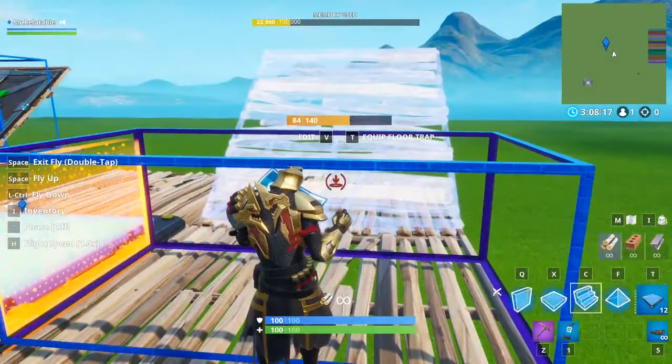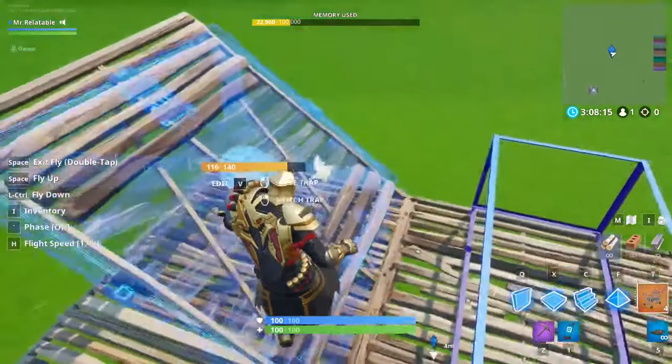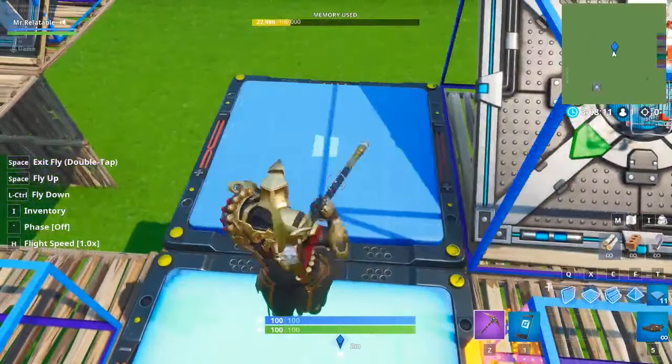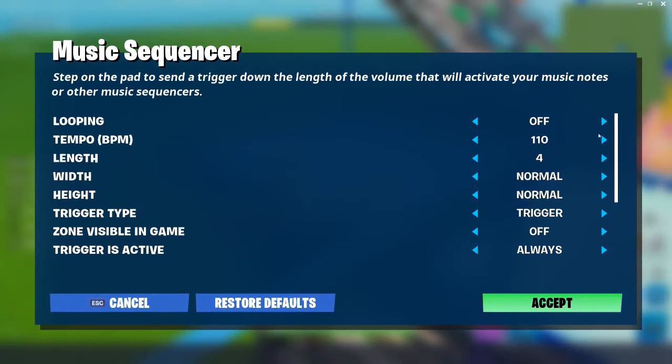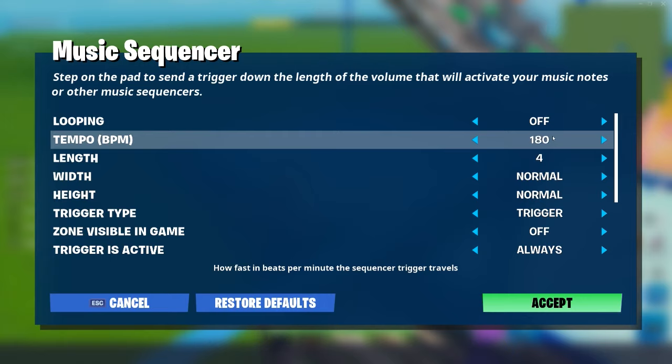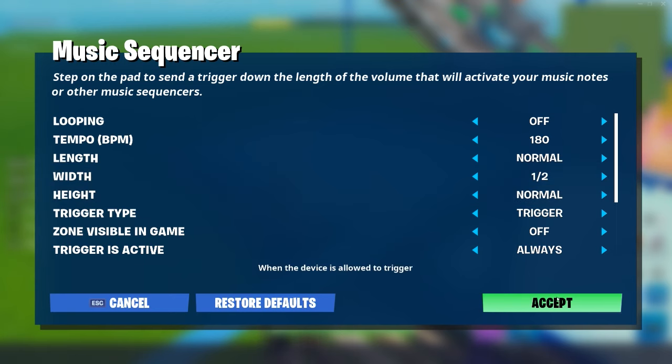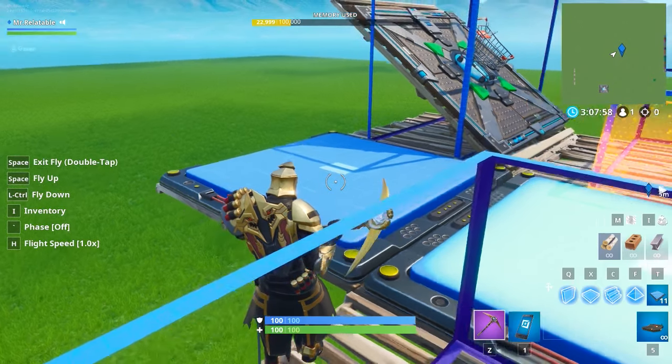Now we should have something like this when you activate it. Put a ramp right behind it, shopping cart on the side yet again, and put another music sequencer right on the side of it. This music sequencer is going to be a direct copy of what we did for the first one: 180 BPM, length is normal, width is half, height is normal, damage very low.